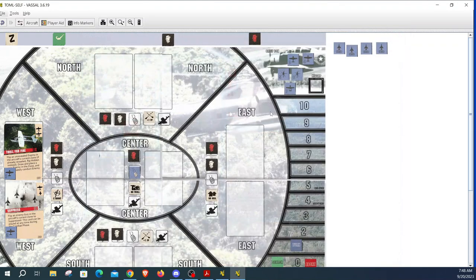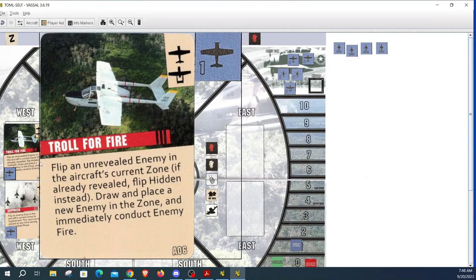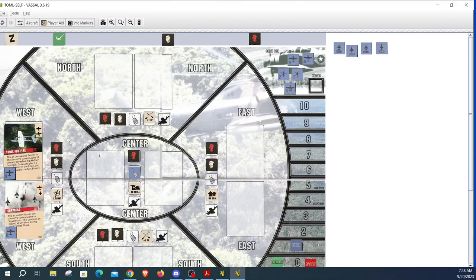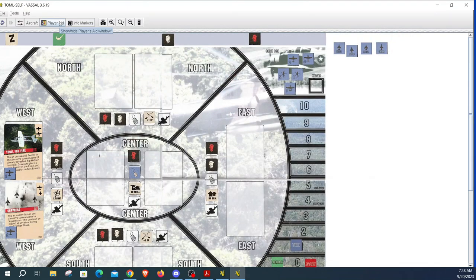We play the troll for fire card. It says: flip an unrevealed enemy in the aircraft's current zone, draw and place a new gun in the zone, and immediately conduct enemy fire. We flip over the enemy marker and it shows zero — so there are no enemy guns placed here, which is really lucky for us. We can't do a rescue segment because our helos are not on the map and aren't in an area with the survivor.